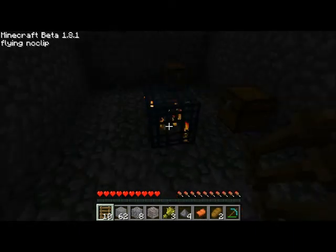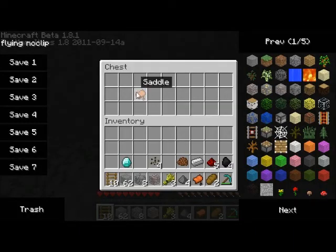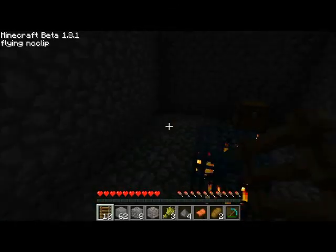We looted the chest already. I think I have some of the things from the chest in my inventory: coal, redstone, iron, cocoa beans, melon seeds, gunpowder, wheat, saddle, bread. That I think was what was in there.